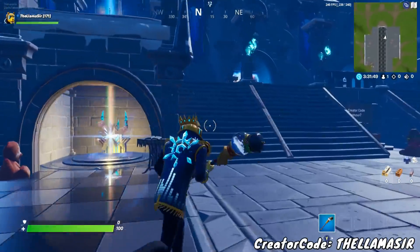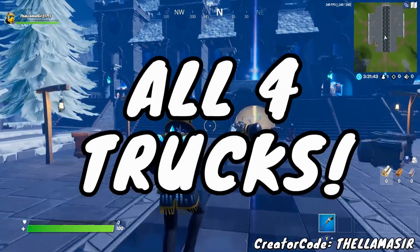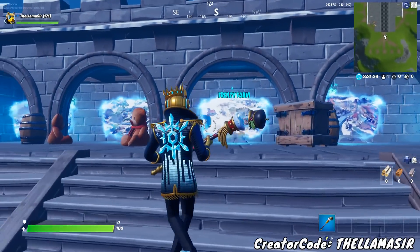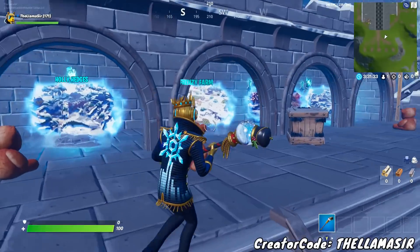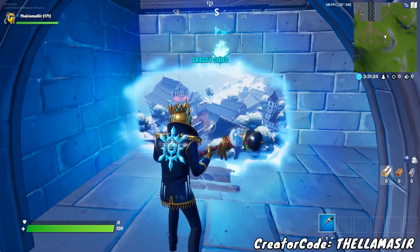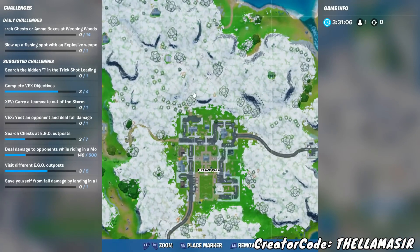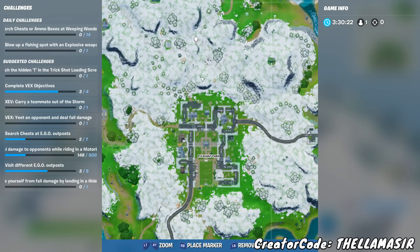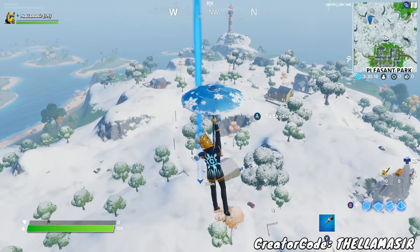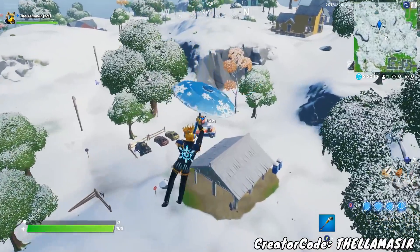Here we are in creative to give you a good example of where exactly these are and how to go in between them in the fastest way possible. There are four food trucks total. The first one is over towards Pleasant Park, towards the top left of the map. You want to go directly north of Pleasant Park and over to the left a little bit. You can even see the Durr Burger food truck right there, right out in the open.